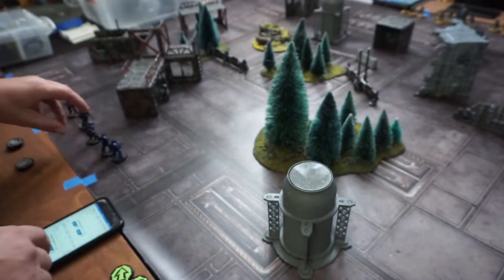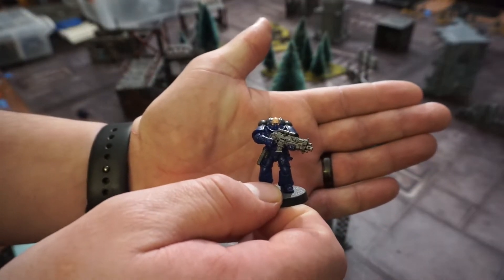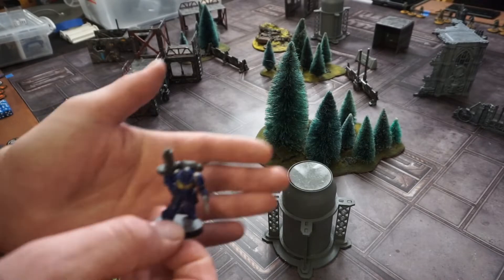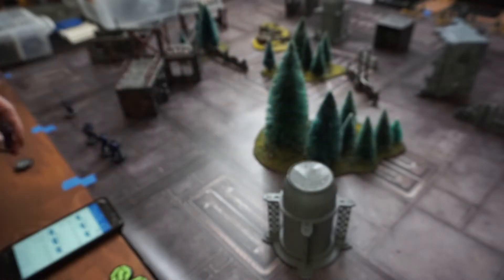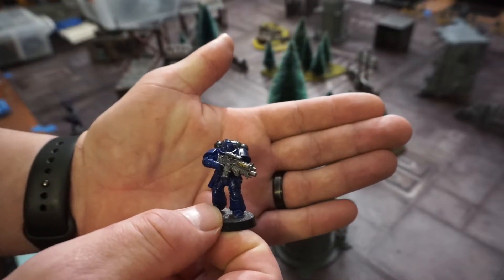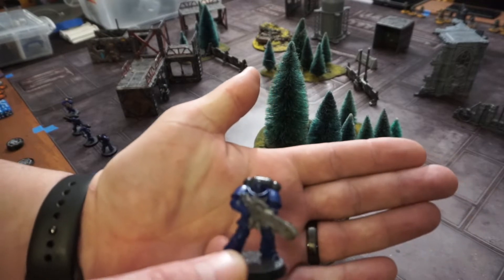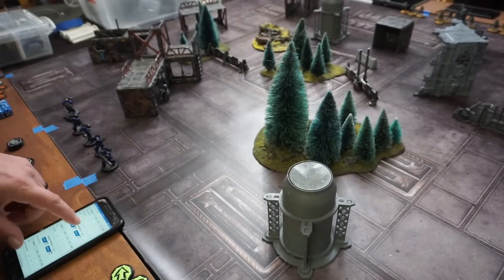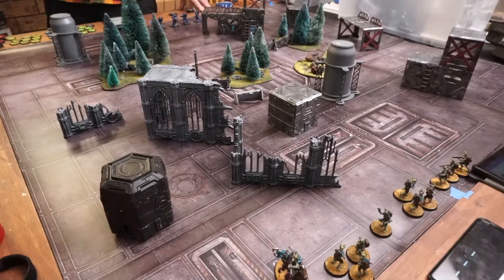Starting with Blue Team Go: we have an Elite Pathfinder — Fearless, Hero, Strider, and Tough — with a heavy rifle. Then we have Brother Biker with a twin heavy rifle and a heavy pistol. Next is a Battle Brother with a heavy rifle, and we also have two of those. Then a Support Brother running around with a heavy flamethrower. All of them are Fearless, a couple are Relentless.